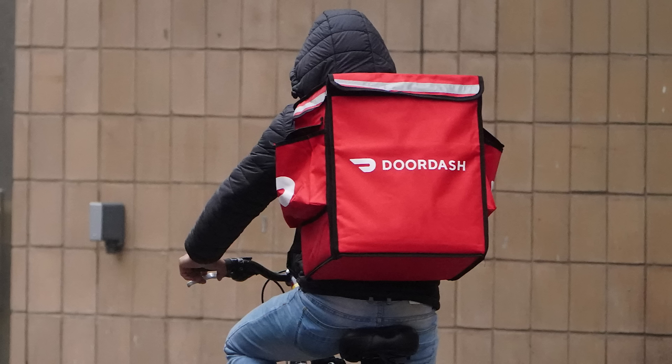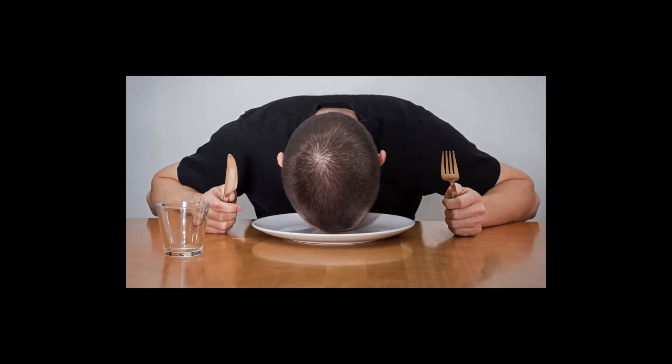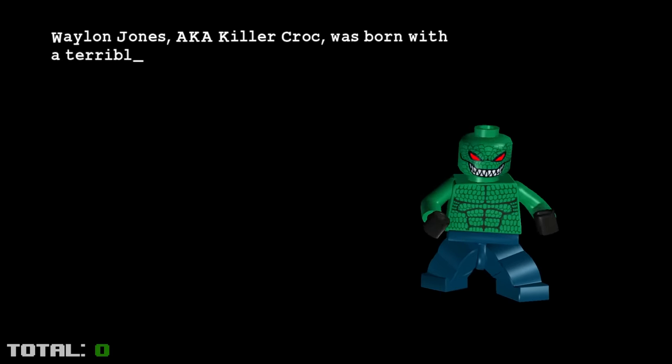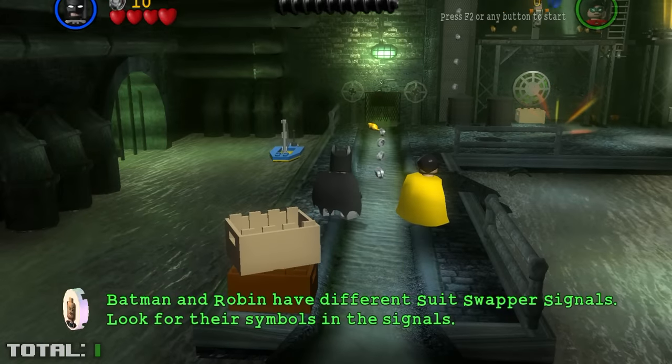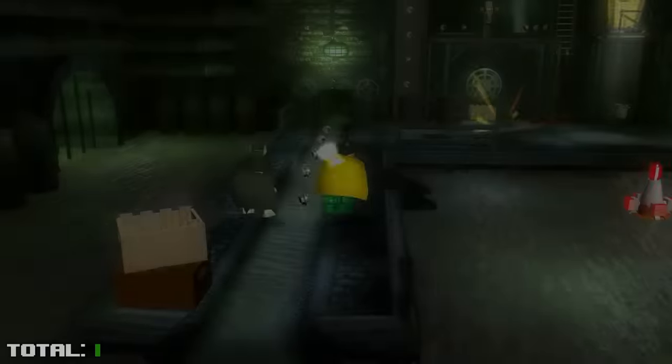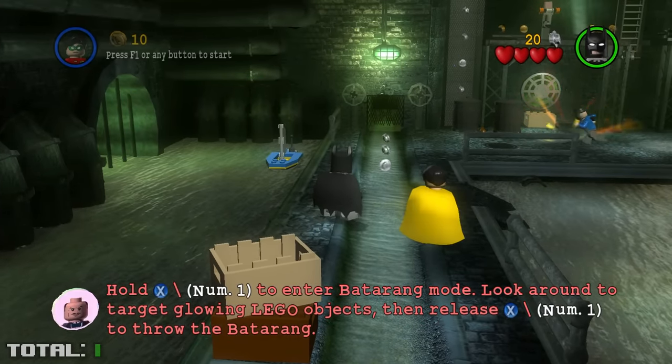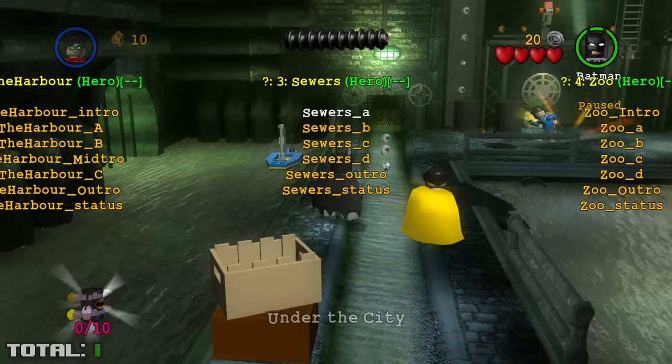I've got some bad news: we have to collect some studs now — six to be exact. Unfortunately, as you spawn into Under the City, you're put directly on top of one stud. We tried entering as player two, jumping the second you spawn, everything, but nothing works. You're just too close to the stud once you spawn in.